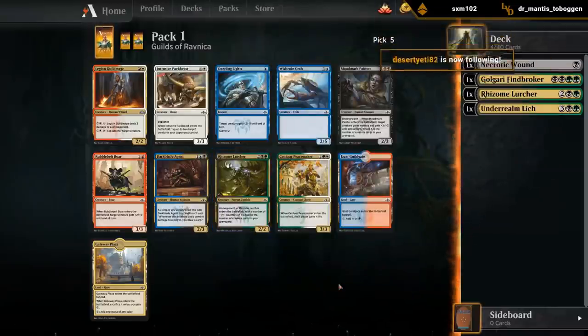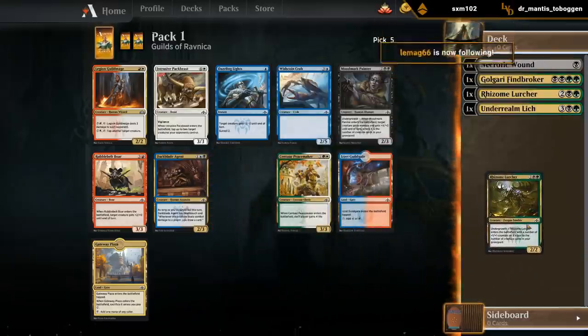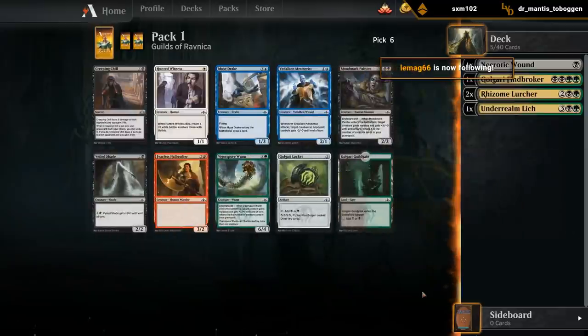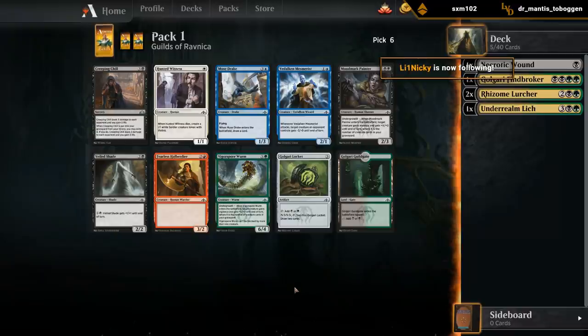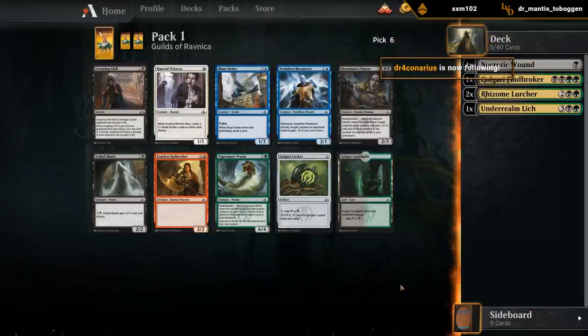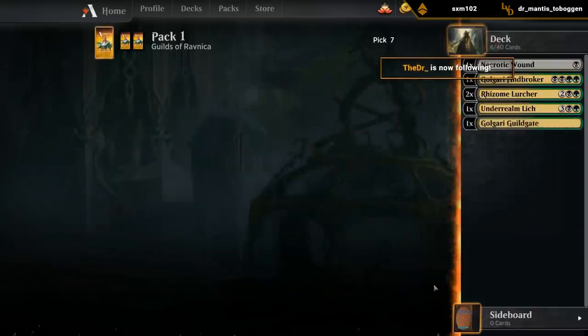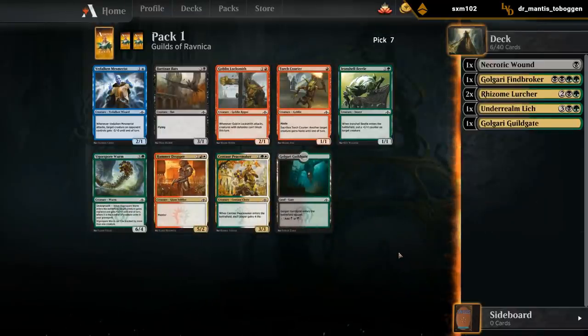Rhizome Lurcher number two - take it over a Gateway Plaza. Painter doesn't often make the cuts. Now we'll take the Guildgate. Shade is a playable card sometimes but nothing exciting. Much preferred Generous Strays at three, and Centipede. With all these double black, double green cards, we want a bit of mana fixing. Lockets you'll sometimes play, but you really want to maximize the number of creatures in the Golgari deck for Undergrowth, so non-creature spells really have to pull their weight.